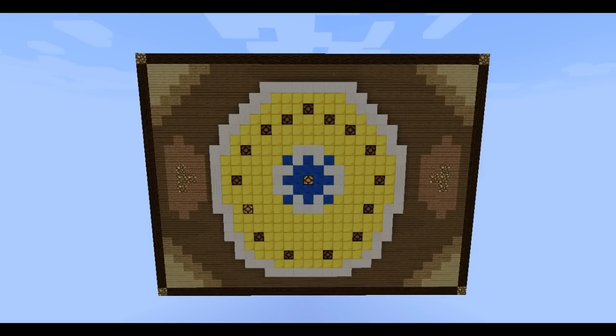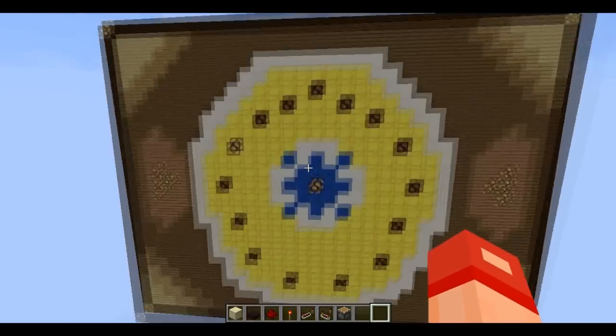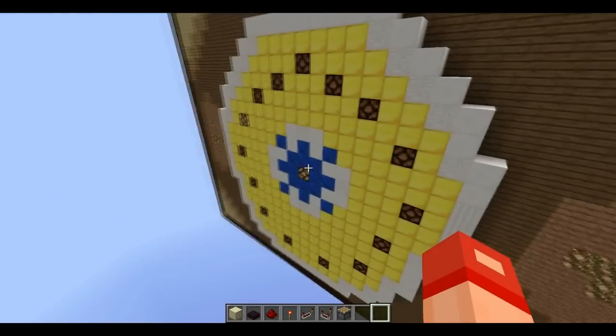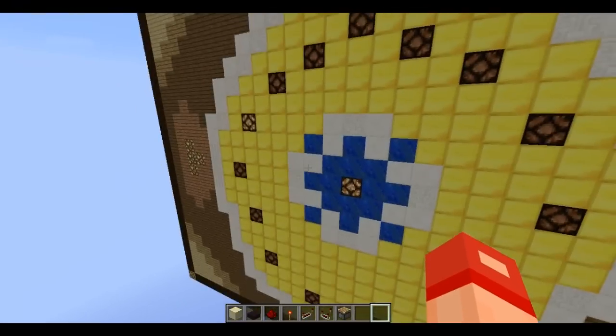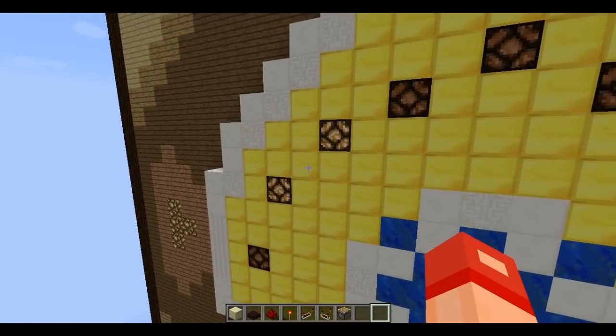This is using the snapshots and what they call daylight detectors. Daylight detectors — if you're not keeping up with the snapshots — basically change the strength of the redstone signal they send depending on the time of day, or at least the amount of sunlight. Only sunlight, not glowstone or lamps or anything like that. Only sunlight that reaches them. The signal changes strength, and this clock moves. There are 15 numbers instead of the normal 12 because the maximum signal strength in Minecraft is 15.